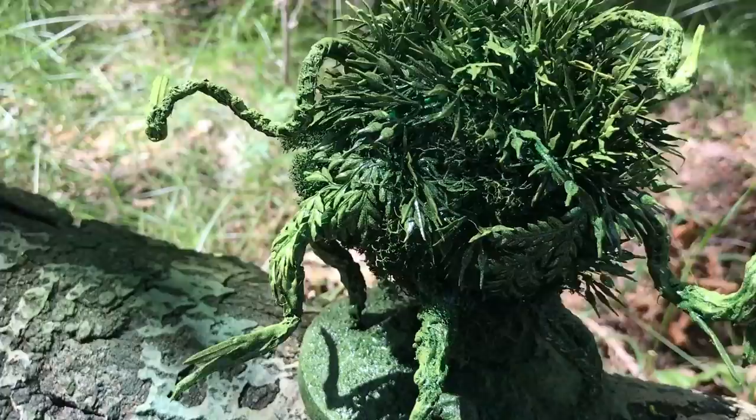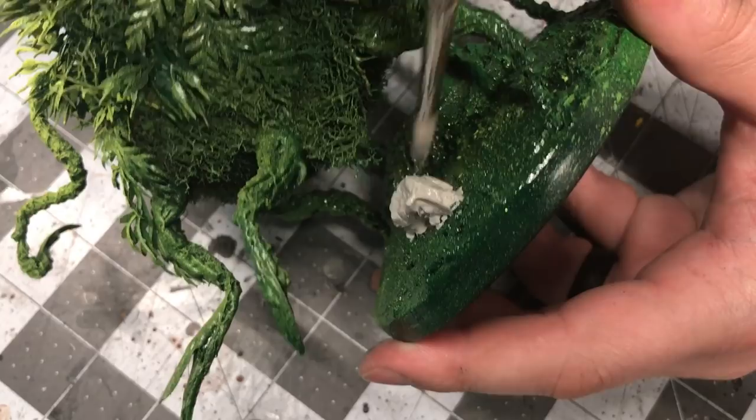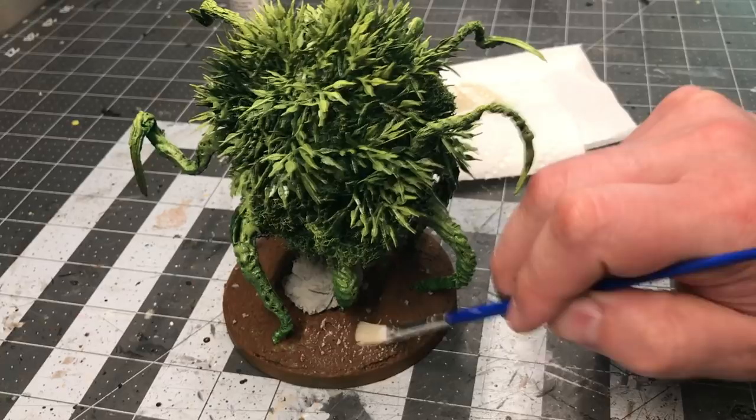I then painted out the base to look more earthy. I painted the stones in a light grey, and the ground cover in a regular medium brown, basically just to look like mud. I gave everything a little bit of dry brushing using a tan, and then gave the entire base a wash with a dark brown blackish wash.